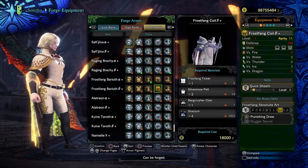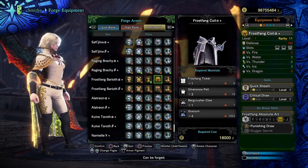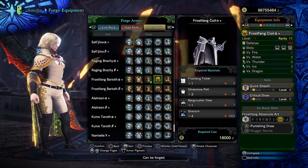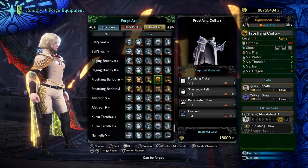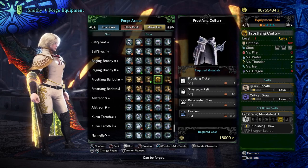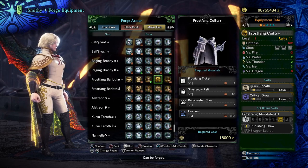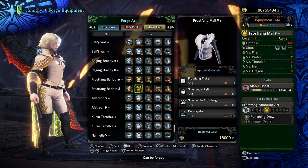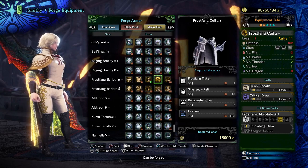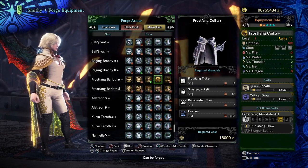The waist isn't very skill efficient in my opinion. It has some nice slots and you do get critical draw from the alpha piece. However, two three-slots aren't particularly useful unless you want coalescence and handicraft, and even then there are much better Frostfang pieces to use on your set. If you're doing something like Frostcraft, swapping the Rajang waist for this waist isn't going to be any better than swapping the chest or the arms, because they've all got basically the same garbage skills on them — except here you don't really get much from the swap. So the waist pieces are a little bit underwhelming.